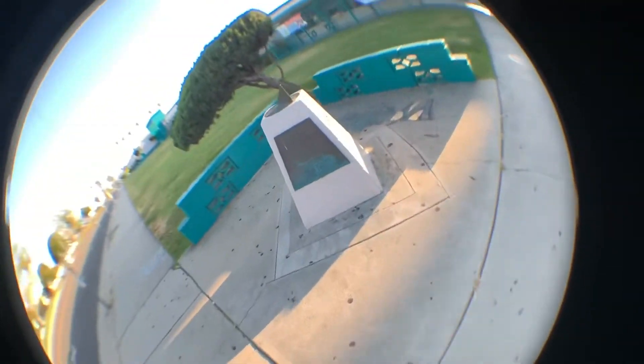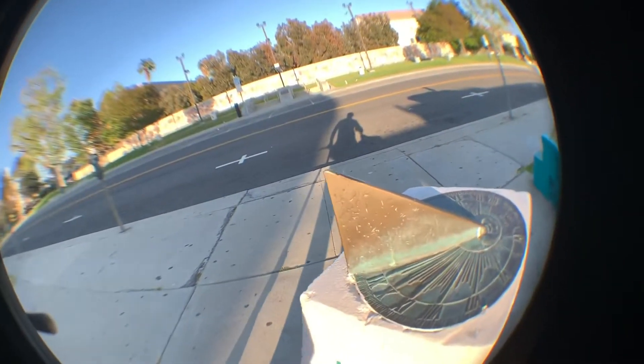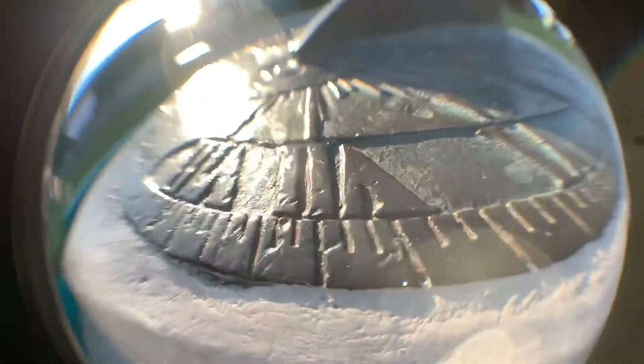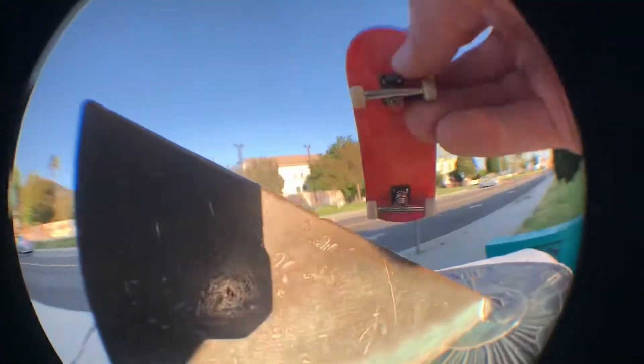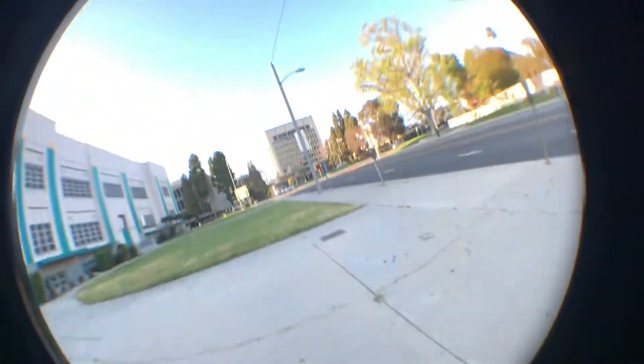We're gonna go across the street to the high school. Now here's a spot — there's these little ledges with the little drops, but that's not really that fun. Now this on the other hand might be a little difficult to roll on, but we'll find out. Let's try and get some clips. I get to that skate stop right there and it always just stops. Hit it pretty good. Wheel bite.